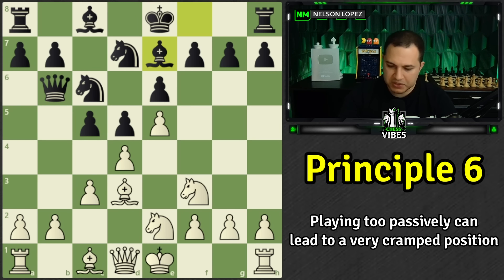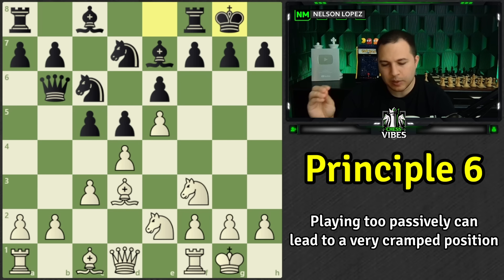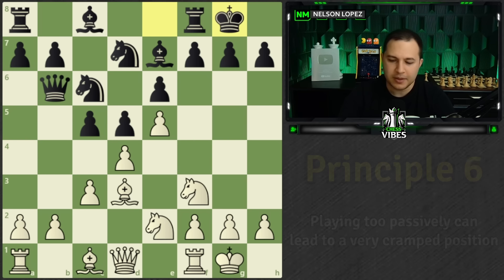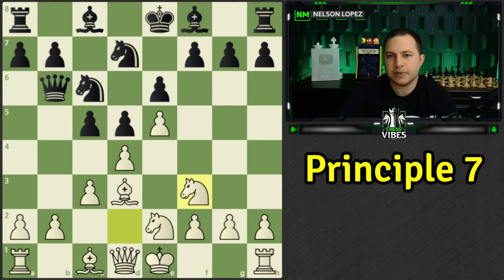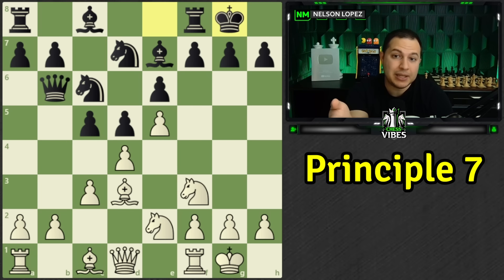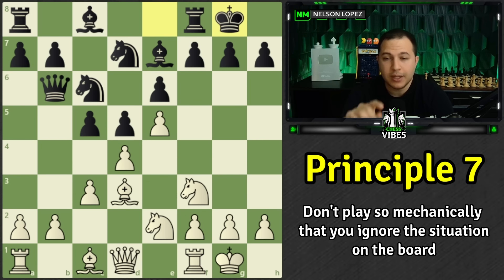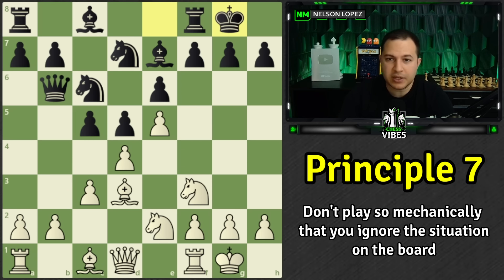Going back to the game — black did not trade and play f6. Instead they simply played bishop to e7. Then castles and castles. He makes a note that black is still playing 'mechanical chess': just developing and castling like every other game, not understanding that with such a cramped position you need to strike back. He misses it, and now he doesn't have that opportunity.